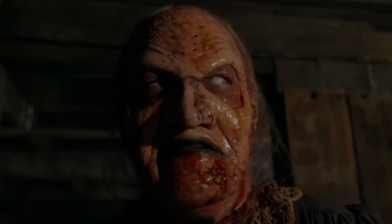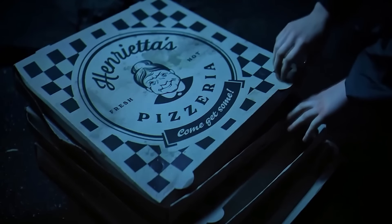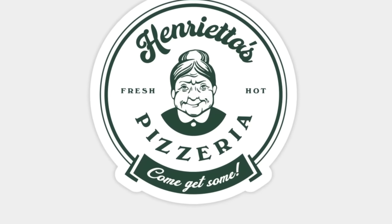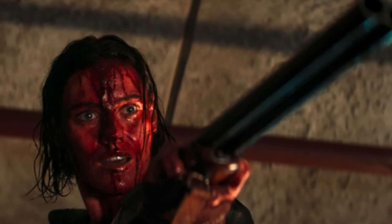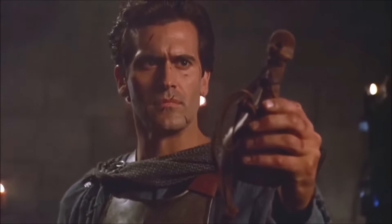Speaking of Henrietta, when Ellie sends the kids to go get pizza, we can see on the boxes that they went to Henrietta's pizzeria. The slogan for the pizzeria is 'Come Get Some', which Beth later says when confronting the family deadite, and is also a famous Ash line from Army of Darkness.